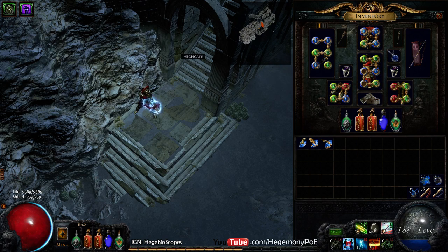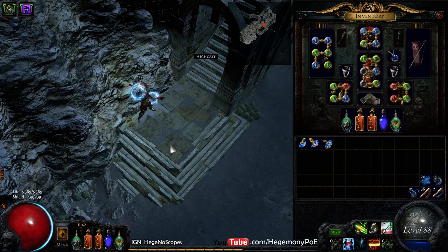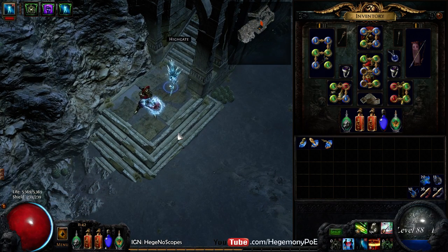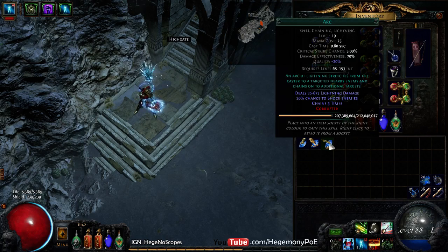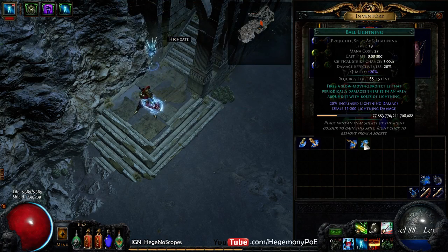What's up YouTube, it's Gemini. I get asked this question a lot offline, on the air, and I figured I'd just do a video to show you guys visually, instead of just taking my word for it — why the hell do I choose Ball Lightning over Arc? So if we look at these gems...